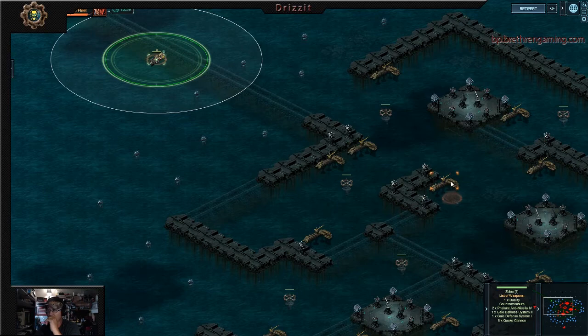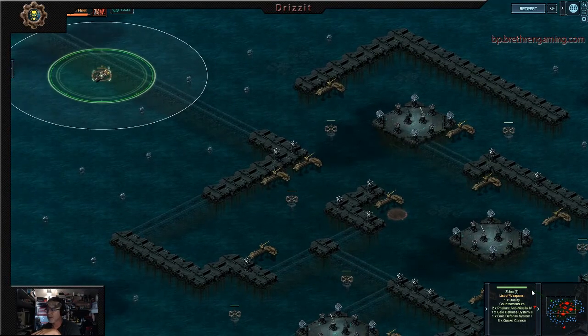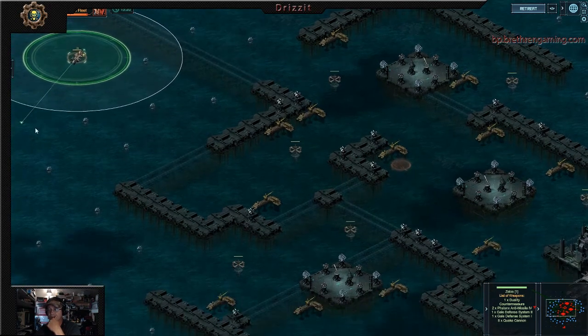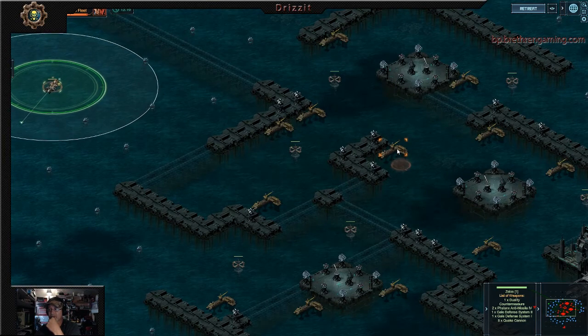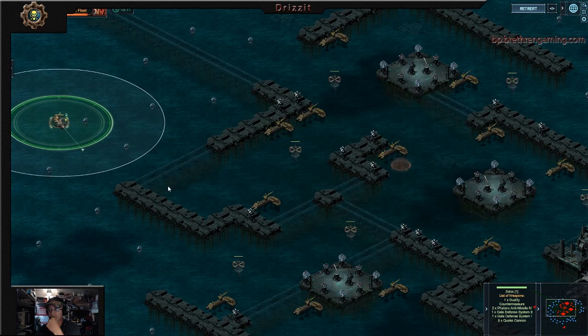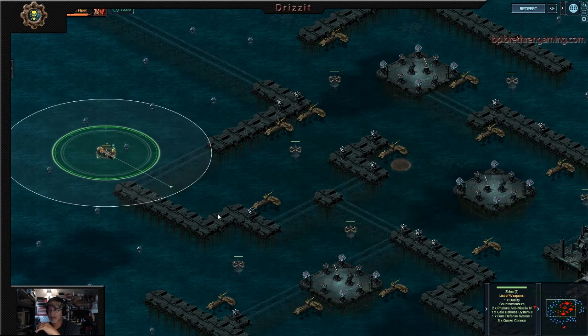So what we want to do is kill that shipyard when we're up in this area, so that when these boats come in, they come down here and get destroyed. It's the only boats you have to worry about coming — you don't have to worry about the ones on the bottom at all. I'm going to do anything I can to avoid that shipyard and kill it last in this area.